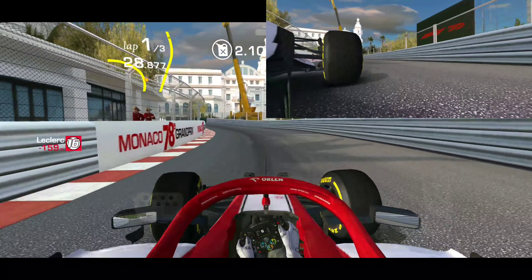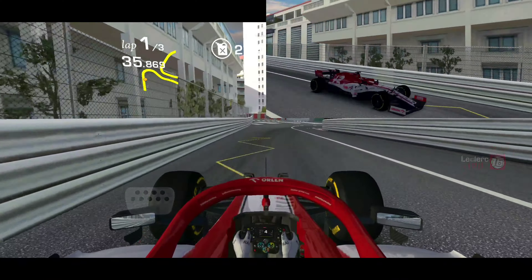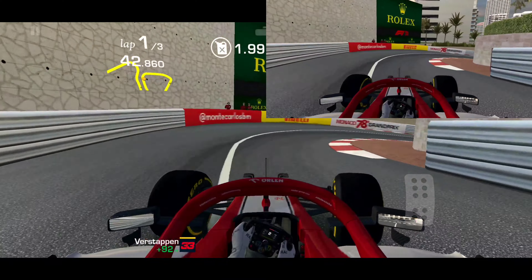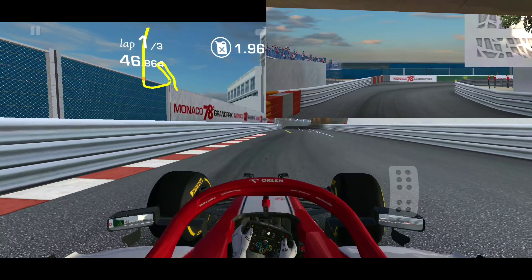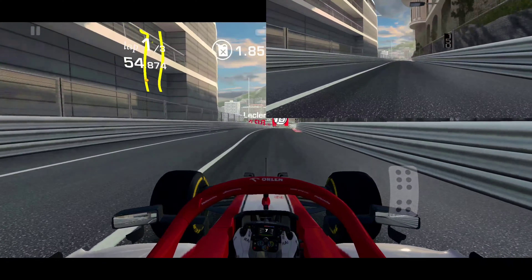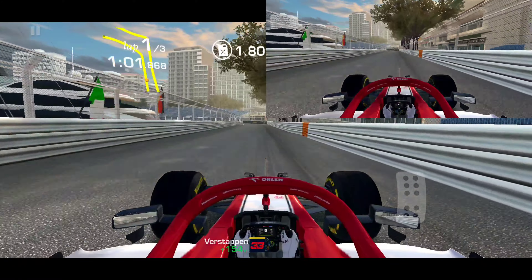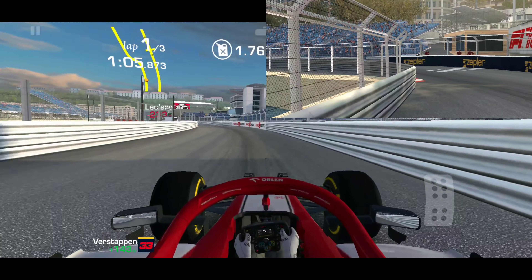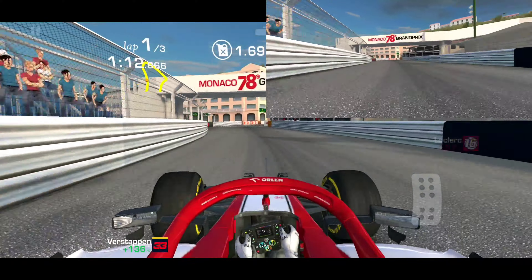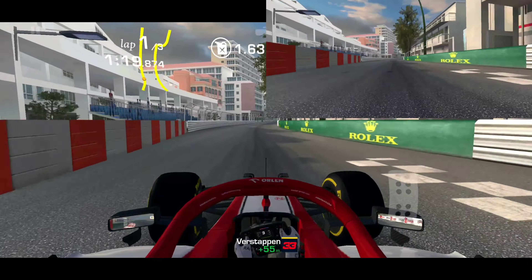It's not perfect, but we're getting closer with each patch. Although sometimes I feel like when they fix one thing, they break another - for all we know, they might have broken something else. Earlier, the drafting was not working at the Red Bull Ring for Formula One, which wasn't a huge deal, but it does add a bit more excitement - looking at that speedometer turning orange is pretty cool. Simple pleasures. Anyway, we got 2.4 units of fuel to complete these three laps around Monaco Circuit.